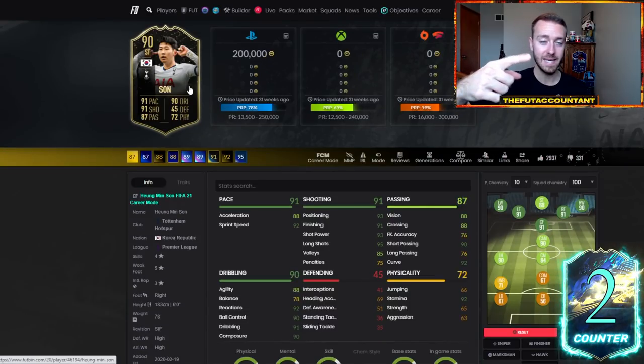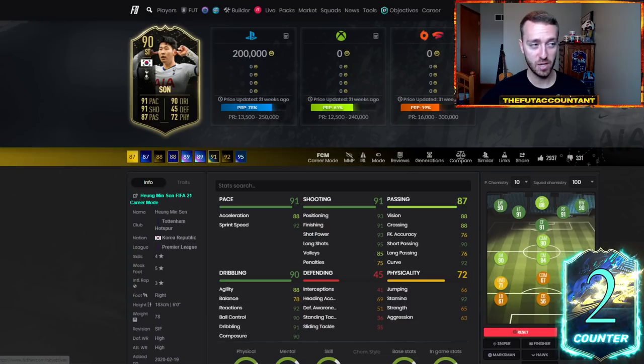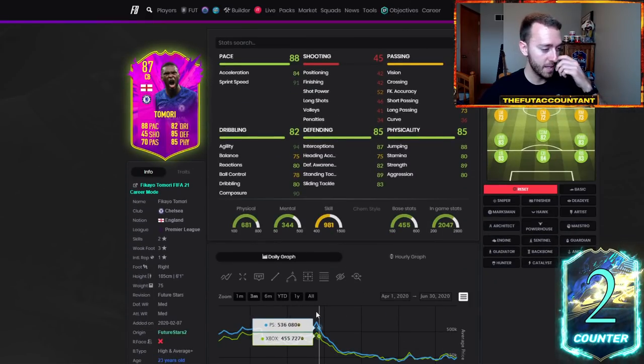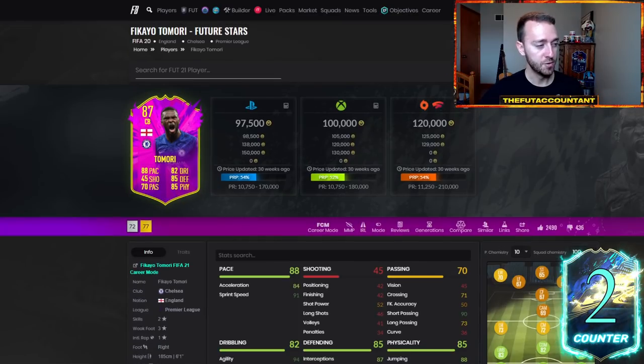What do these cards have in common? Premier League, out-of-pack specials, meta, and rare. These shapeshifters were very rare last year, and so were these future stars. That's why you saw such a big, huge price rise on Tamori. Always keep those things in mind when you're looking at cards this year.